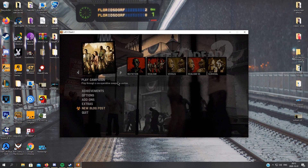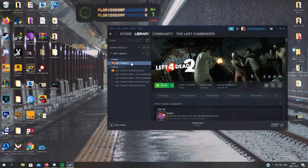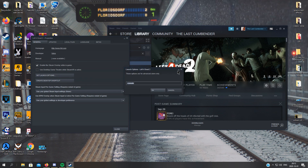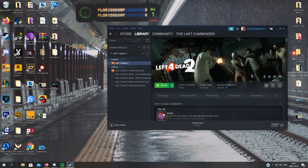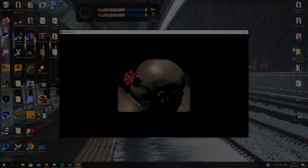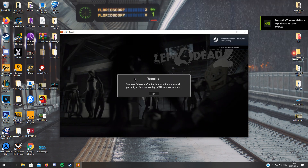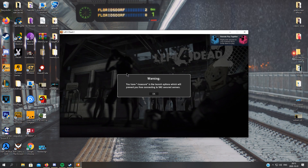Now we just have to restart, because we need to set another thing. So now, when we have bound the console to a specific button, we can change the launch option from console to insecure. This will make the game run without VAC, and you cannot get banned, but you cannot join VAC-secured servers. This is very good for debugging if you are using a cheat. This should pop up, otherwise you have done something wrong, and you will get banned if you use a cheat that's detected by VAC.